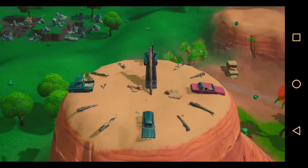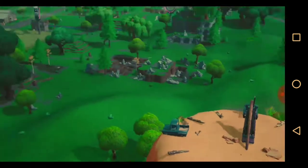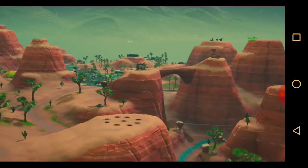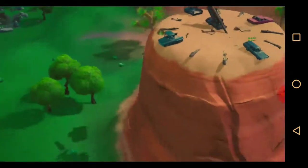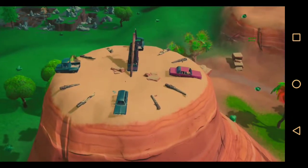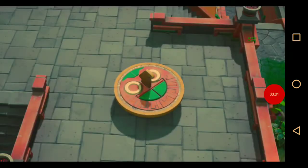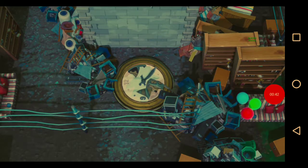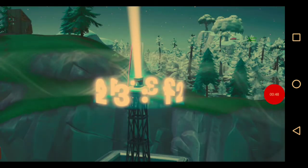You only need three, so you can choose whatever ones you want to go to. First off we have this one by Fatal Fields and also by Paradise Palms. We also have this one in Sunny Steps, and then this one in Junk Junction, and then last but not least this one in Neo Tilted.